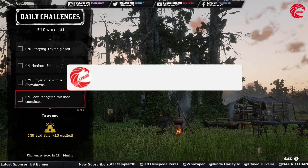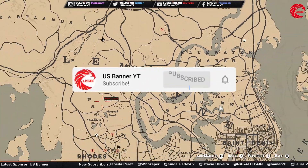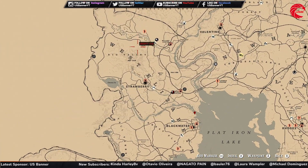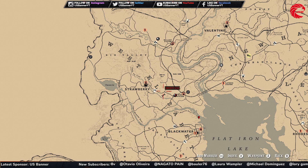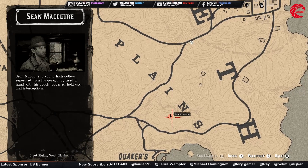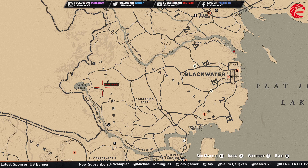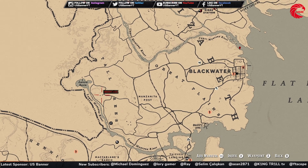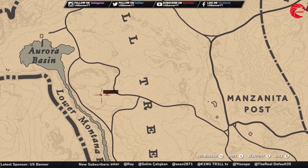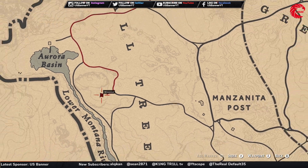After that you have to do a mission for Sean MacGuire. Let me show you guys where you can find Sean MacGuire in Red Dead Online. You can find him in two different locations: if you have already met with him once before, you can find him beside Blackwater. If you have never met with him, go to Manteca Post and go inside this cabin to find Sean MacGuire for the first time.